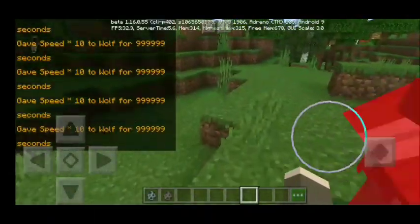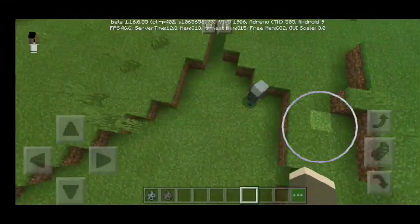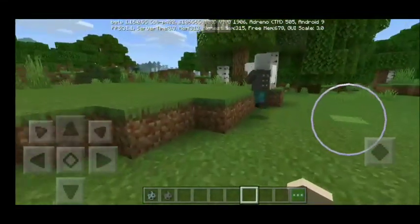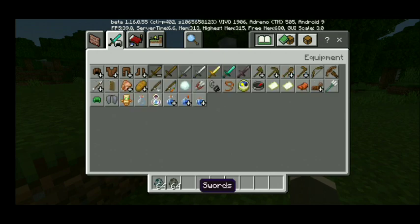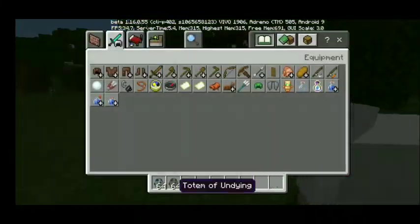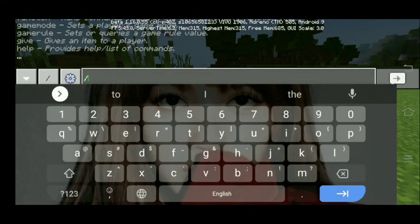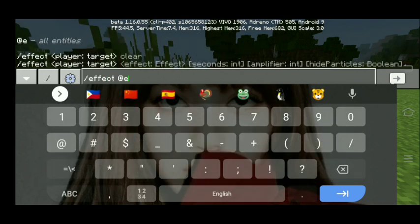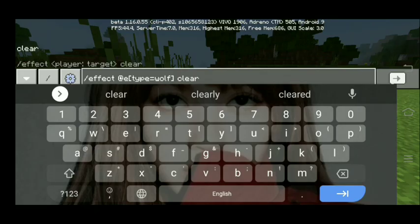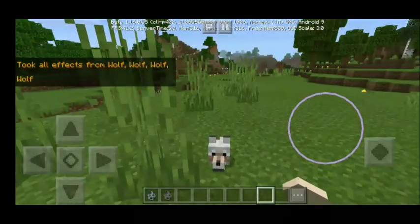Let's go test this cute guy out — what the heck, my wolf is still too fast! So I'm going to clear the effects for my pet wolf for a while. I'm also going to kill this Vindicator because the wolf is going to die for sure. To clear or remove the effects of your pet wolf: slash effect @e type equals wolf, then the effect should be 'clear' — type clear. Boom, it's already done. Now your wolf doesn't have any effects.